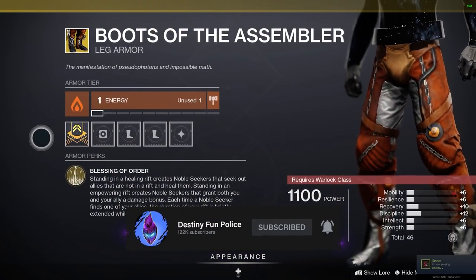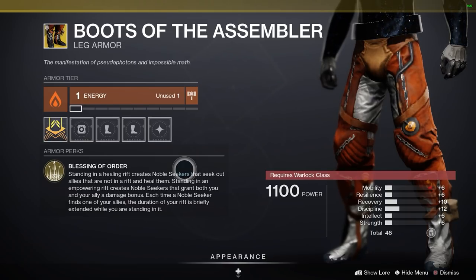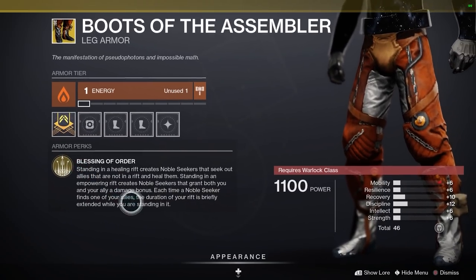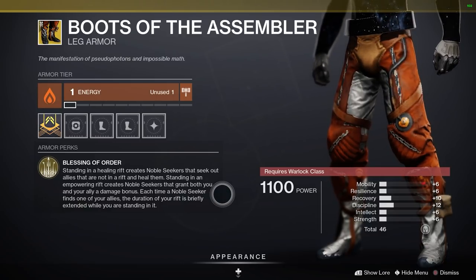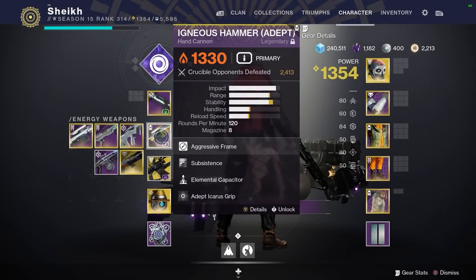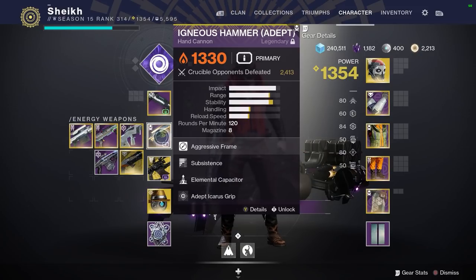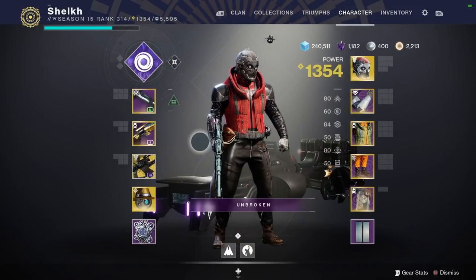What these basically do is when you pop a rift, they give you a noble round buff. If you're familiar with the weapon Lumina, it has noble rounds — if you get a kill you pick up the little orb and shoot a noble round at your teammate, and they get Blessings of the Sky, which gives a damage buff and heals on impact. In an empowering rift, you get the damage buff from the little seeker. He pops a rift and I get empowered — I can run away from the rift with that empowerment for 5 seconds. With my Igneous Hammer, I can hit you for 97 per crit, so I'm able to 2-tap all game long thanks to his exotic.